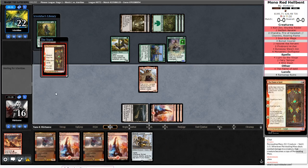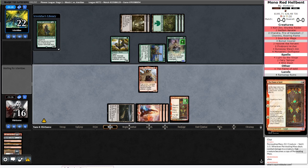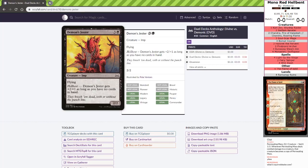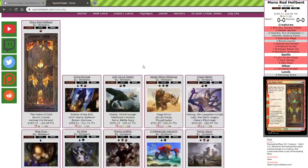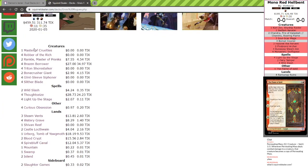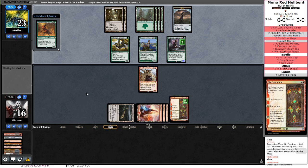Let's empty our hand with Flame of Keld and hopefully we will be able to go off with a Chandra. Squirreldealer.com is the website that has all of our decks on it. If you're not logged in you typically end up here — this is just basically a full list of all of our decks, full functionality with the prices and everything. We haven't done too much dev work beyond just trying to make sure deck prices are correct for the streaming tools.